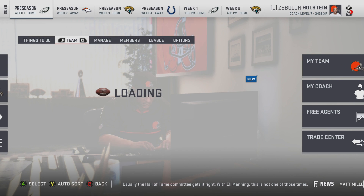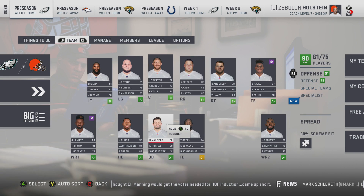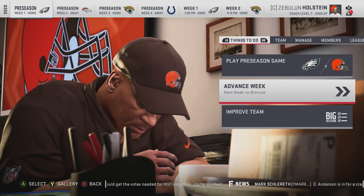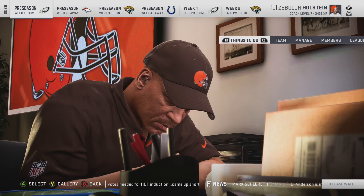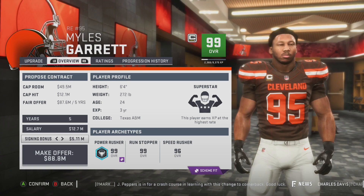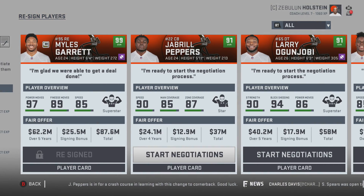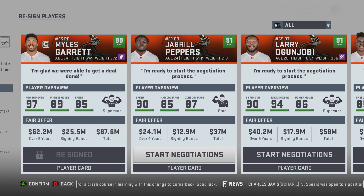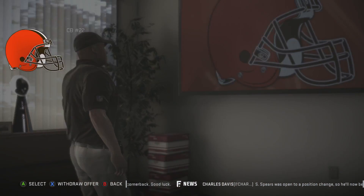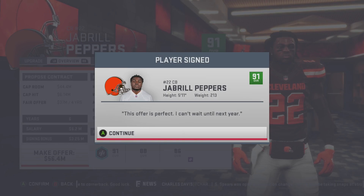I like what we've done here. I think it makes us better in the long haul. It appears that we'll be dealing with a contract situation because moving Jabril to corner means he'll be making more money than a safety. Re-signing time — Miles Garrett, five-year 90 million dollar deal. Actually let's just knock it out for a six-year deal at next level money — he deserves it. Jabril is not costing as much.